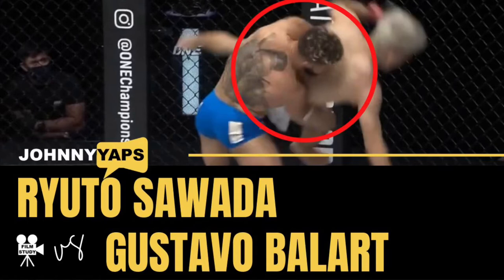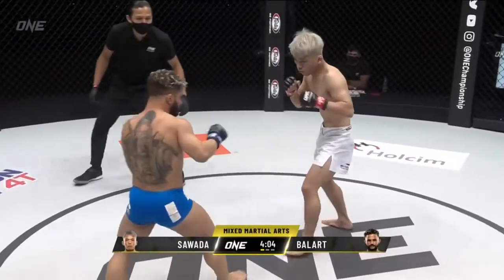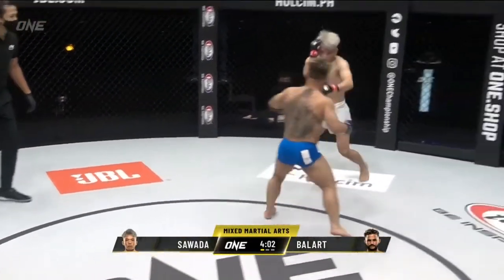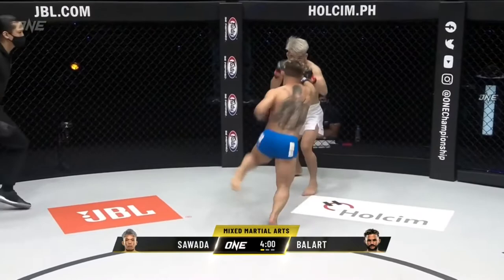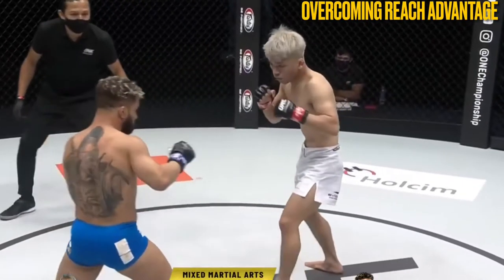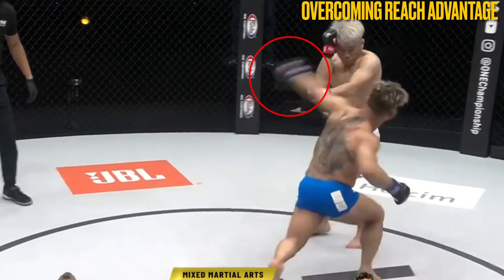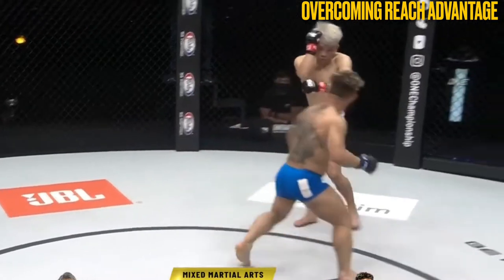Hi everyone, Johnny here working on my film study skills. Today we are looking at the Ryutu Sawada vs Gustavo Ballart fight from One Championship's Battleground Event. One of the key themes that came to mind when I was watching this fight was about weapon selection, or using the right tool for the right job. There are so many offensive and defensive options available in Mixed Martial Arts that strategies formulated going into the fight will require ongoing adjustments throughout to generate a favourable outcome.